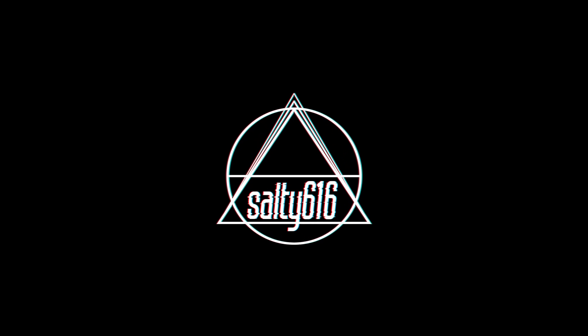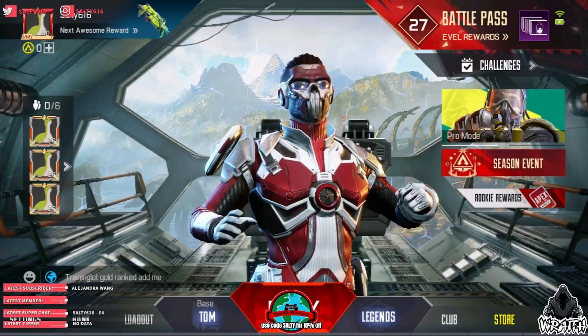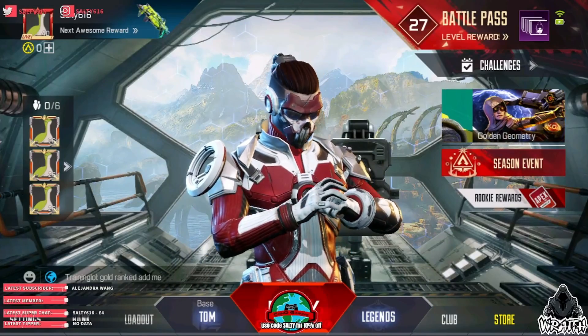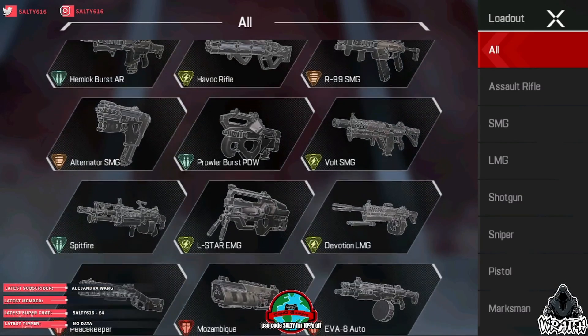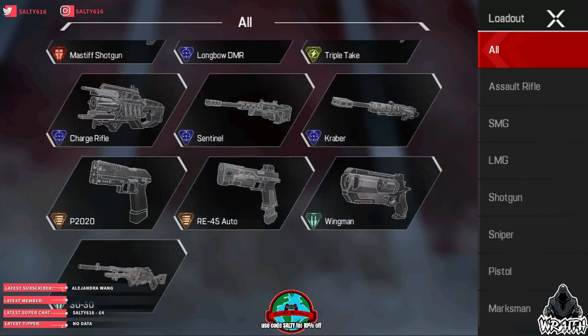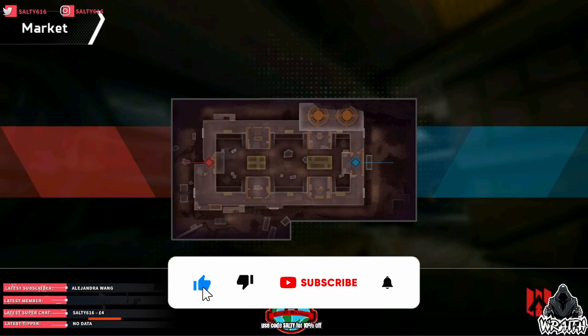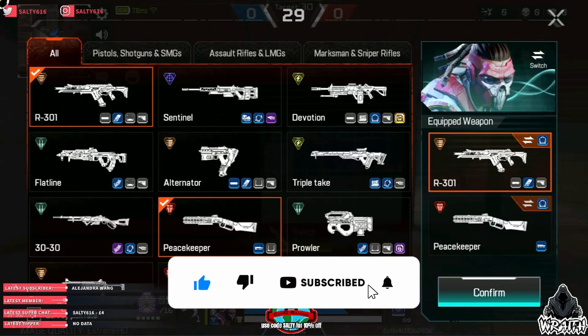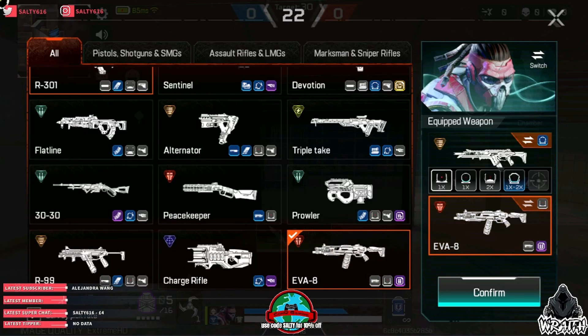So you want to absolutely frag out in Apex Mobile, you want to run over lobbies like the Predator you know you are deep down inside? You've come to the right place. There are 24 weapons in Apex Legends Mobile, but they are certainly not all equal. In fact a good amount of them are actually pretty bad, especially in the hands of newer or less experienced players. Today we'll be going over the five best guns in Apex Legends Mobile with some honorable mentions. Let's get right into it.